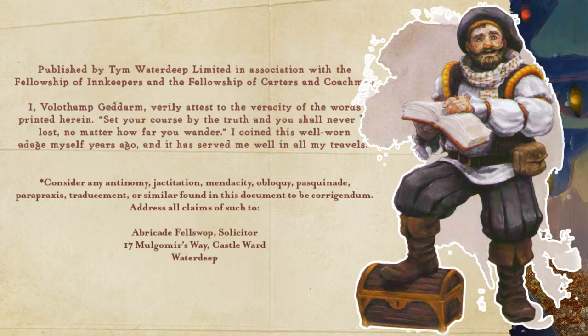Consider any errors found in this document to be corrigendum. Address claims to: Abrogate, Velswap, Solicitor, 17 Munger Wars Way, Castle Ward, Waterdeep.